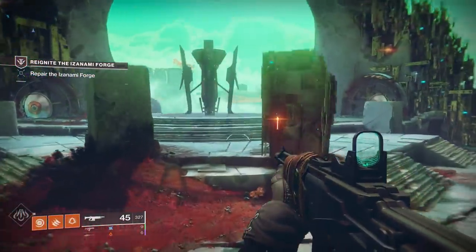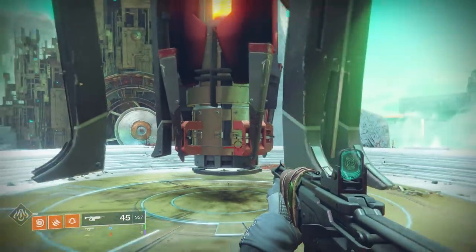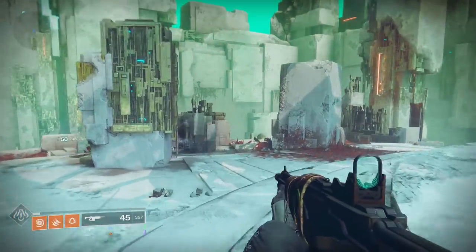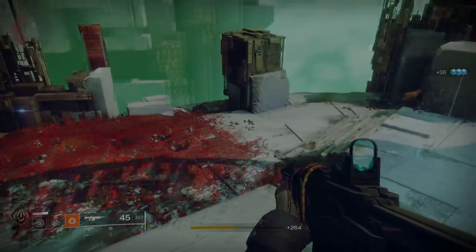Hey, what is going on Guardians? Evade here, and welcome back to the channel. Today in this video, I'll be showing you how to unlock the third forge within Destiny 2's Black Armory DLC, and this one is called the Izanami Forge. This forge is the second one on Nessus, and its recommended power is around 610. I'm going to show you how to unlock this forge, the long quest, and give you some tips along the way.